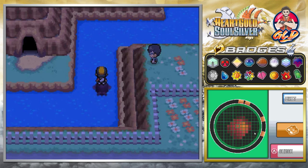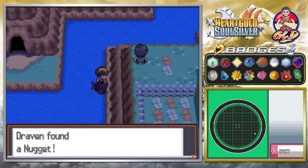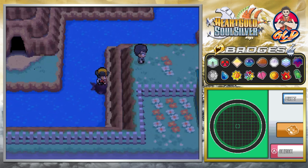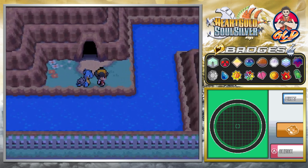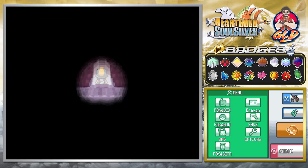There is an item right here which your dowsing machine will actually find. We found ourselves a nugget. The funny thing is what was there before got converted into a nugget because Nintendo is a big old butt. Now if you're playing Pokemon Crystal, Gold, or Silver, that would have been a Berserk Gene.